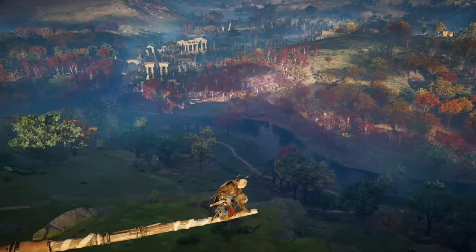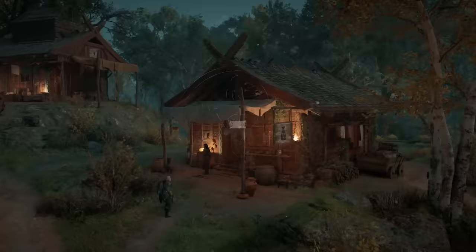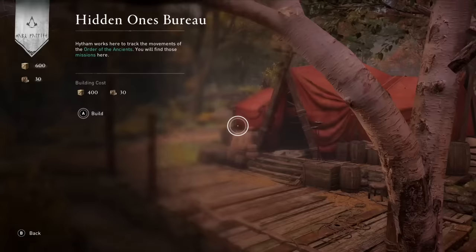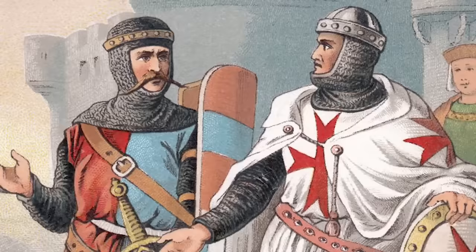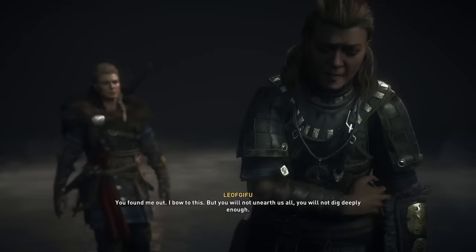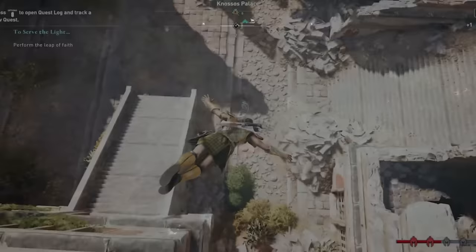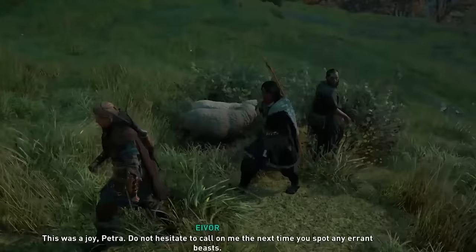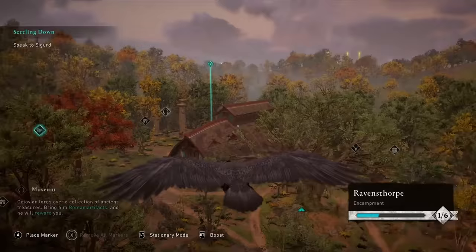At number seven: build your settlement. Once you arrive in England, you'll get a short tutorial on building up your clan's new settlement. You might decide to put this on hold and just focus on the story, but it's a better idea to get your settlement built up as early as you can. Building the Hidden Ones Bureau unlocks the ability to hunt members of the Order of the Ancients — what the Templars were before they called themselves the Templars. Getting it built right away helps you find these guys as you're exploring, plus it unlocks unique assassin abilities like the eagle dive. A lot of the game's more interesting side quests — contracts, legendary animal hunts — are locked behind settlement buildings.